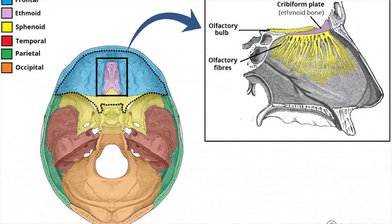You might know that Nosepass is based on a compass and an Easter Island head statue. However, what you might not know is that the reason why Nosepass's design focuses on the nose specifically is that it's also based on the magnetic ethmoid bone, which is a bone between your nasal cavity and your brain that is said to give some birds their sense of direction.